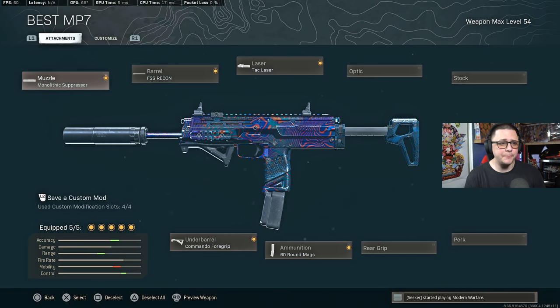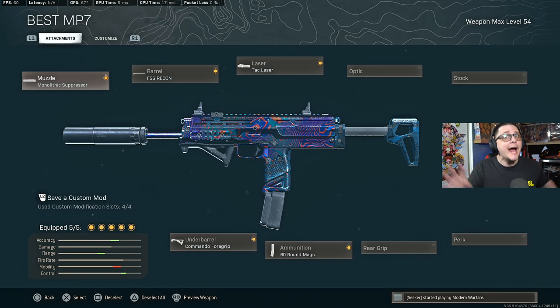For the MP7, it's pretty straightforward. Mono Recon barrels actually do stack and you do get more range despite the myth out there — this has been tested thoroughly. Beyond the damage ranges, the Tac Laser helps with stability. Some people like no stock for better hipfire preference, Commando Foregrip, and 60-round mag.